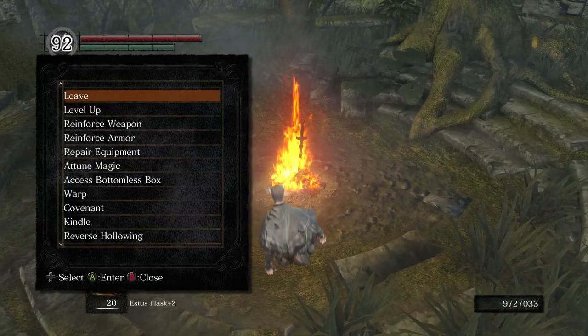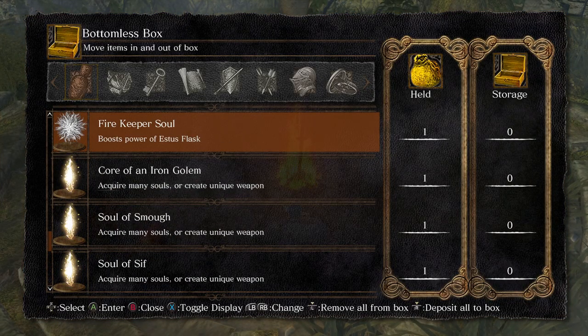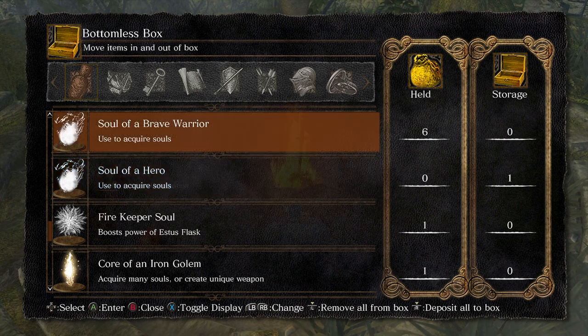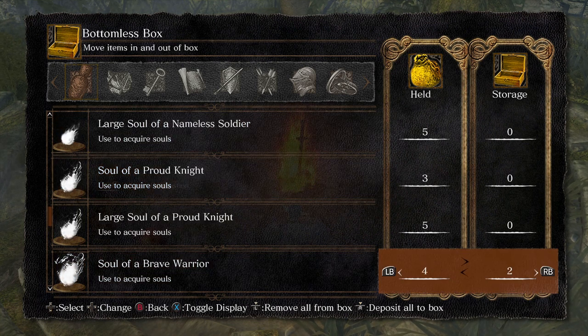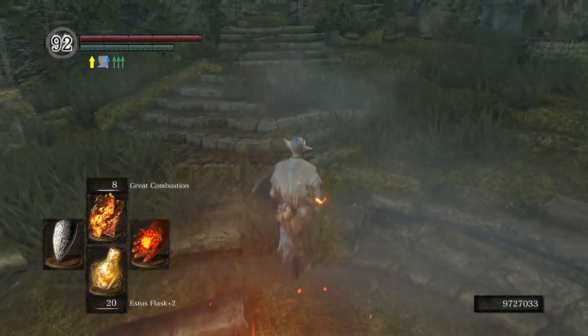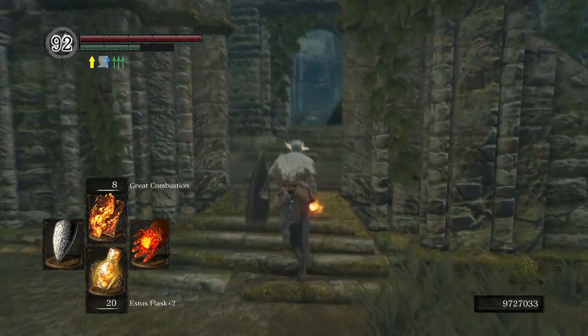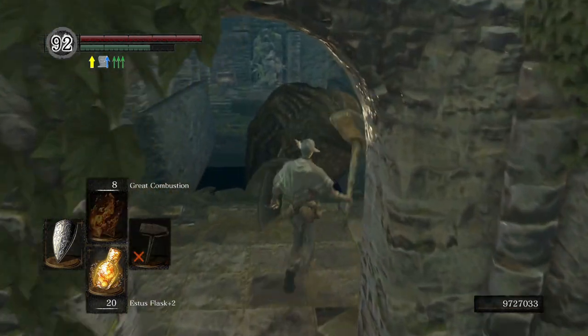So first of all, first procedure — this is for infinite souls. Let's say you want infinite of Soul of a Brave Warrior. You're gonna put all of them except for one into your storage box, because this method is gonna consume all in your inventory. So if there's only one in your inventory, it's better than five — so it's replicatable.